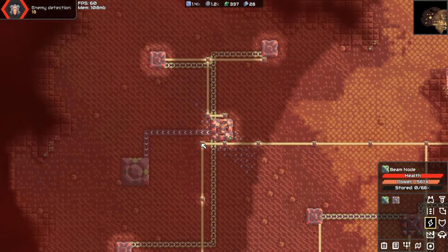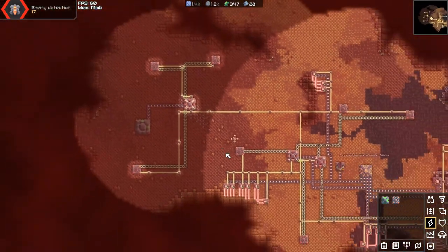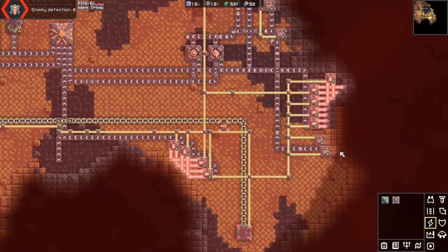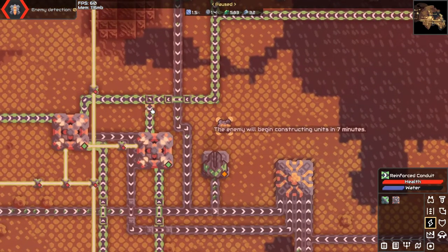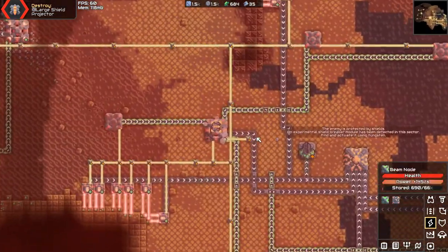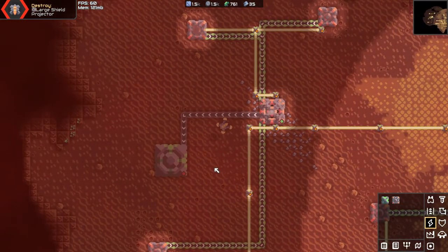I guess get rid of the radar — that helped a little bit, it didn't exactly solve my problem though. Get rid of the graphite processing. Still in the negatives. I guess get rid of you. Power's back in the net positive. We're fine at this point.